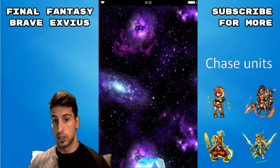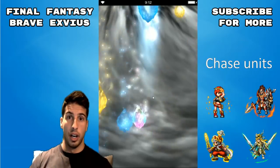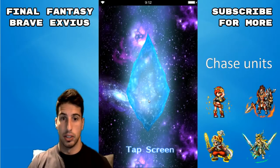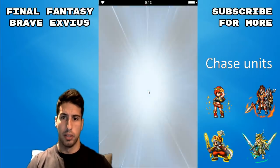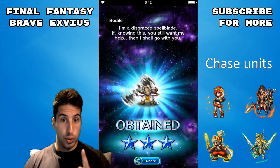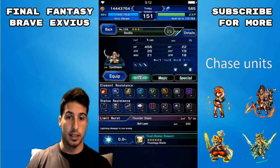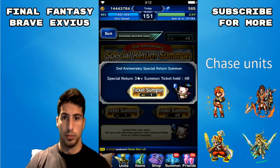If you have Rassler, awaken his abilities and he becomes a lot better than what he used to be. That Tundaga Blade though — we don't want none of you, you are totally useless in this game.